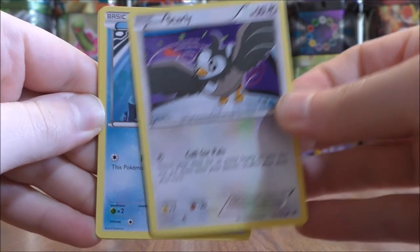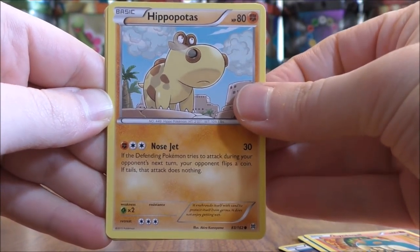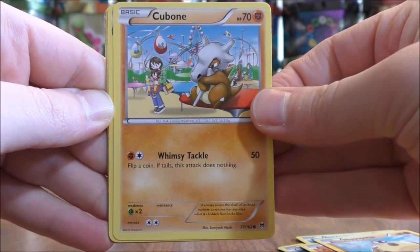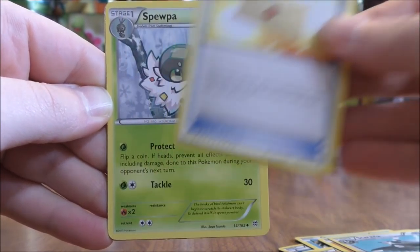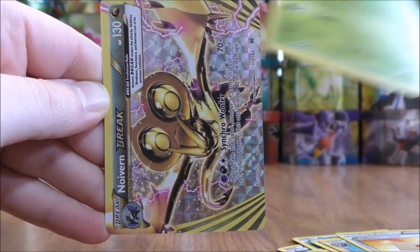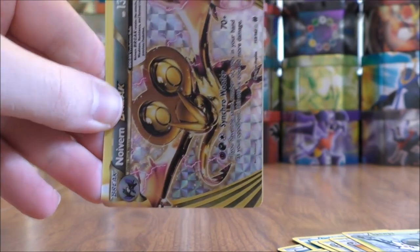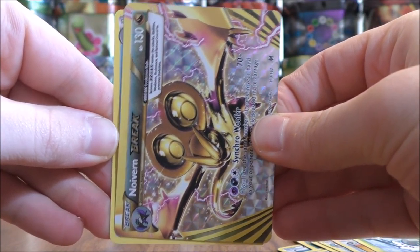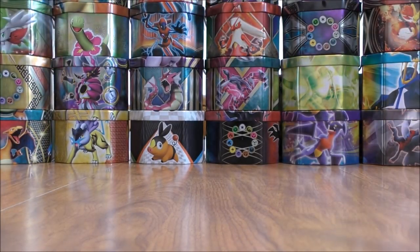Starly to start this one. Goldeen, Cyndaquil, Hippopotas, Cubone, Staravia, Professor's Letter, Spoopa, and a Reverse Holo of a Noivern Break — pretty good pull here. Break cards are fairly tough to pull, but not really worth much. The final card would be a Simipur. So Noivern Break — very good right there.